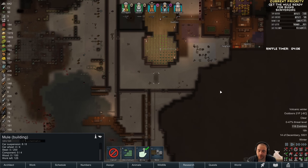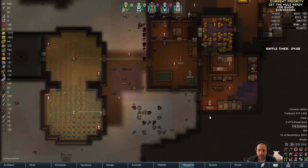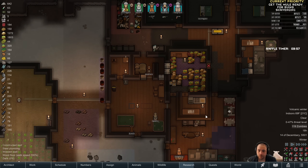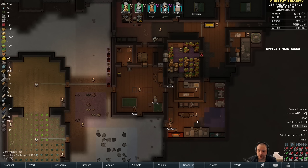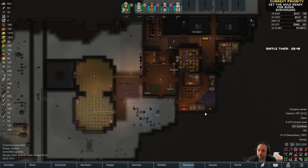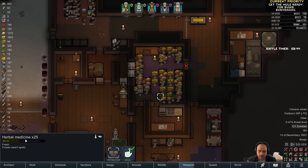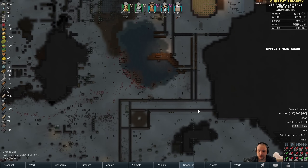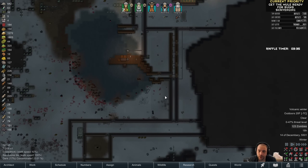Currently we're in volcanic winter, so that hurts solar power as well. So we're heading to geothermal power. The issue is that geothermal power requires a lot of components and a lot of steel, so it requires a lot of resource finding — hence the mule truck we are building. The other thing is we do not have the capacity, outside of amputations, to actually deal with bites. So another project of ours is to either find industrial medicine or find natuermine, because natuermine can be used to change herbal medicine into industrial medicine, allowing us to tend bites so they aren't guaranteed fatal and turning us into zombies.